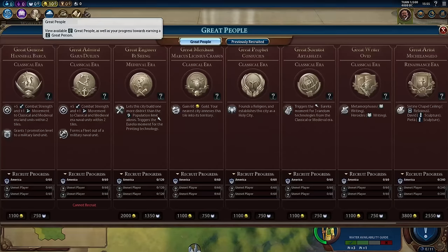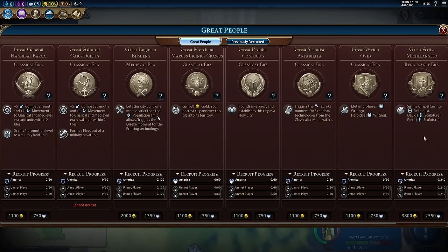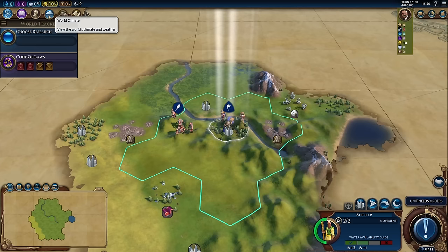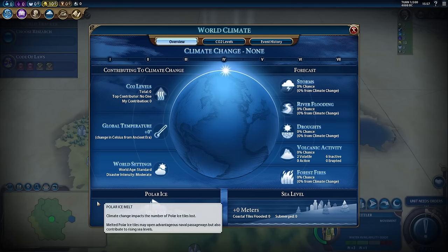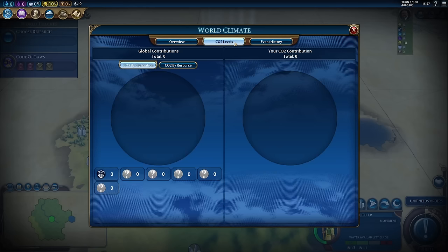The next button is your great people screen, which shows our progress in earning great people. Remember, I talked about how Civilization was such a deep game — these great people make it even deeper because each one gives you an opportunity to enhance or change your strategy. A way to think about great people is those historical figures that changed history in some way. The next button here is world climate, which shows the current condition of the world. All of this really starts impacting in the mid to late game, but it's important to check it out so you're familiar with the screen.